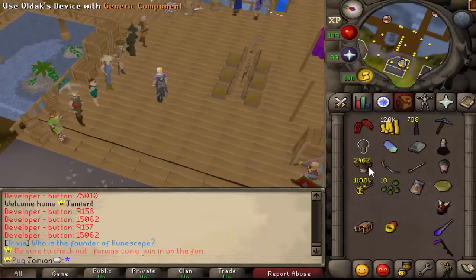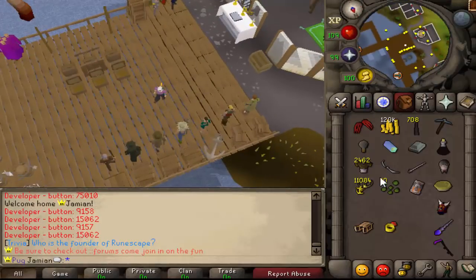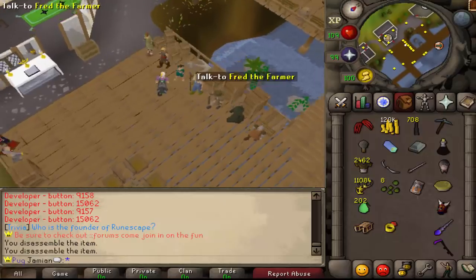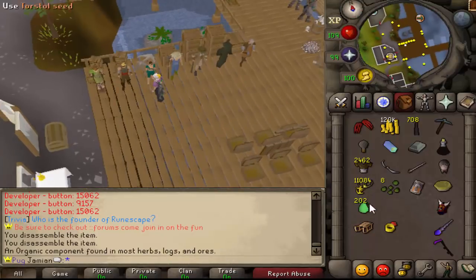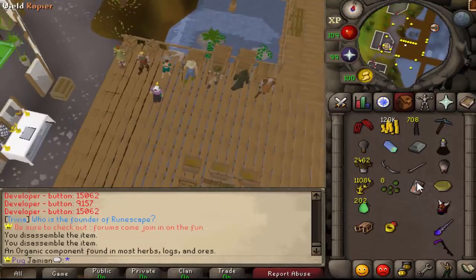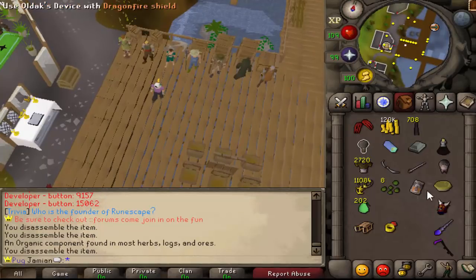There are seven components total — you've already seen them from the invention starter pack, and you've seen the rewards, so you know what goes with what. With the organic component, you'd buy your device and go chop trees or gather resources. The first component is called Organic — you can get it from herbs, logs, or raw fish. I will have a full list of things you can disassemble when it's released; you can't use the device on everything.